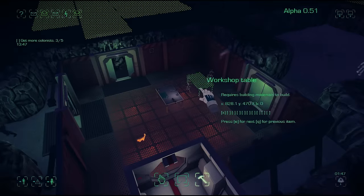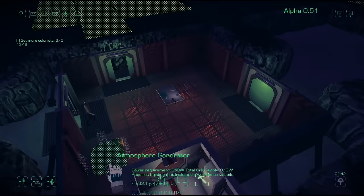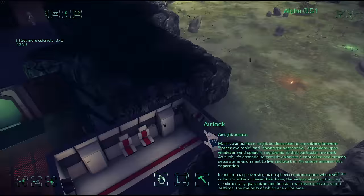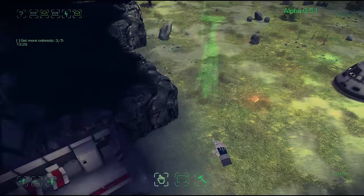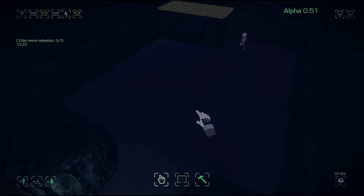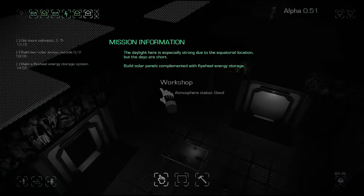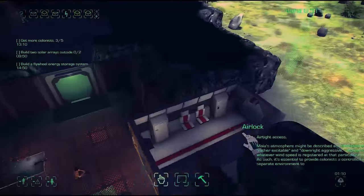So we'll build an atmosphere generator before we run out of air. We're also going to need some power for that, so we're going to place a wind turbine outside. They're building the atmosphere generator now. Things go a bit slow when you don't have many people in the base. The daylight here is especially strong due to the equatorial location but the days are short — build solar panels complemented with a flywheel energy storage system. So I need to build some solar arrays outside.